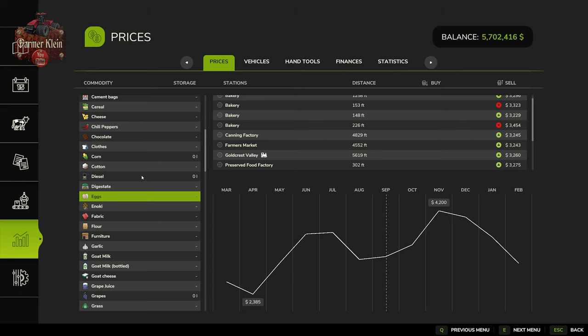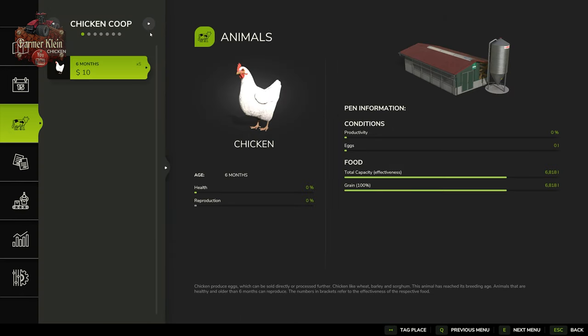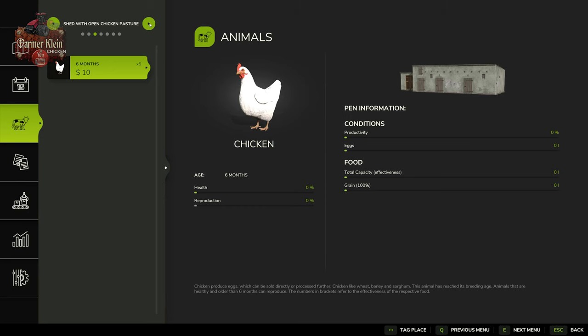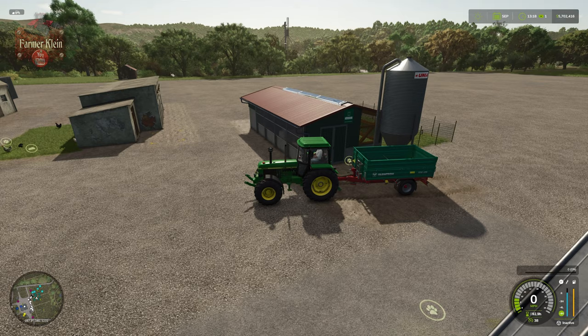Let's check the animal screen. We have our chicken coop with just five six-month-old chickens. You can see the food capacity of the trough, our eggs, productivity, reproduction, and health. Since chickens only take one food source — grain, be it wheat, barley, or sorghum — whatever we dump in counts toward total food capacity, making it easy to keep them at 100% productivity and 100% health. We also have the chicken pasture, the little white barn, two animal buildings, small chicken coops, and the open pasture all listed.